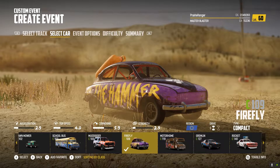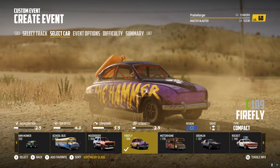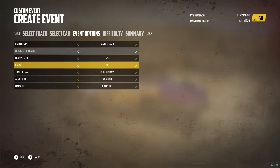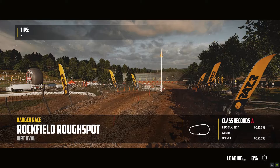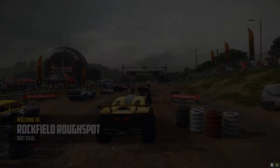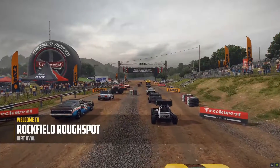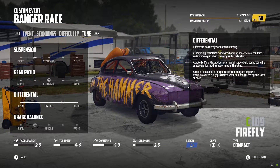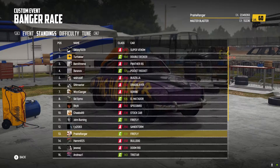We're going to be trying the Rockfield Rough Spot first — Random Vehicles, Extreme — and we're going to be trying to do three laps. And here we go. So yeah, we're in Rockfield Rough Spot, one of the greatest oval tracks in the game and a great fun track in general. Even though it's just an oval, it has a lot of good variety to it. We're going to set up like that — that's more suited to that setup than this car.